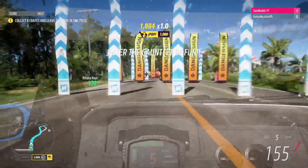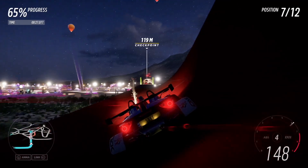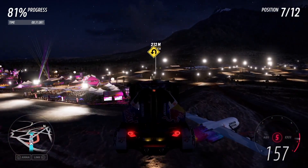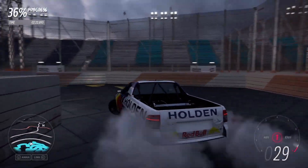Forza Horizon 5 shipped with an exciting creative mode called Event Labs. It allowed you to create your own game modes and tracks, including the placement of props like barriers and grandstands. Long story short, it was basically Halo Forge for cars.